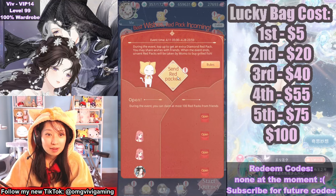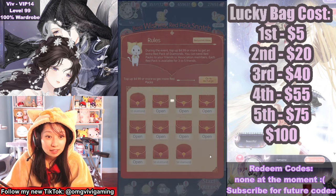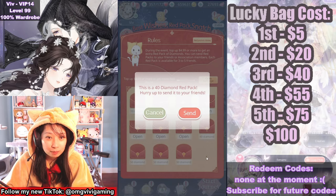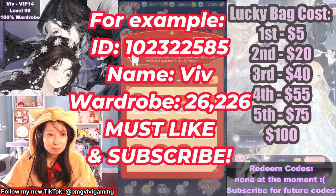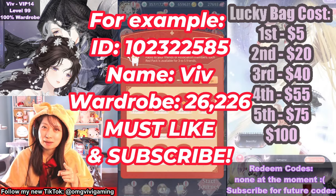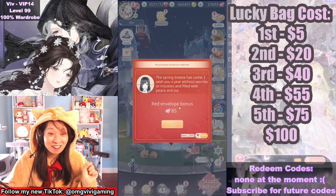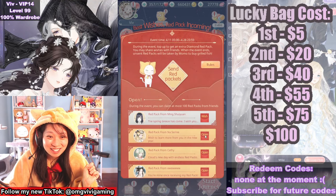By the way, remember to get your red packets. For purchasing $100, I have all these red packets to give away to you. If you want a red packet from me, leave your user ID, in-game name, and wardrobe count in my comments below and I will add a couple of you and send you some free diamonds. Be sure to like and subscribe too. You get a free red packet every day, so be sure to log on every day to get — I got $85 today on my first day!